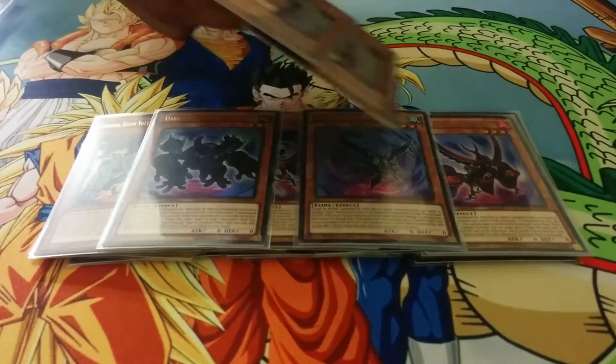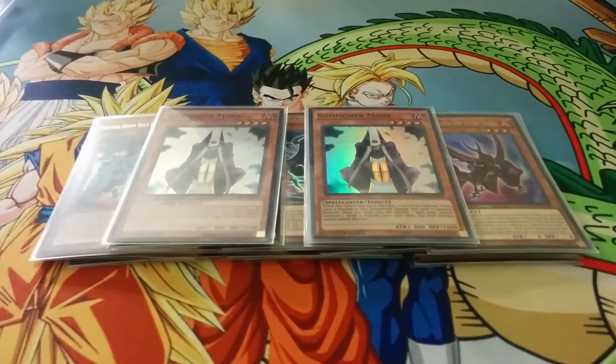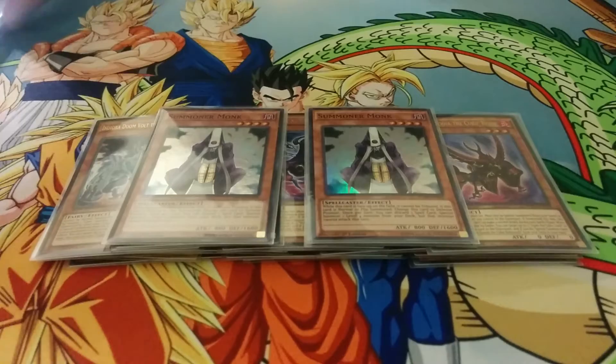Last for the monsters, I run double Summoner Monk. You run a lot of spell cards, and it helps you get out Duzza. By bringing out Duzza, you can go Rank 4, and Duzza can help search for the Nova.